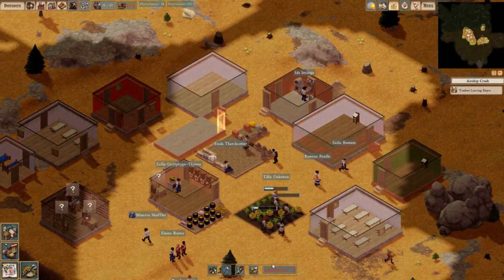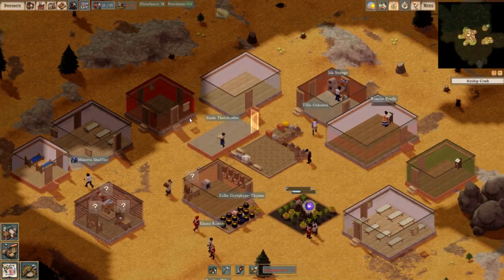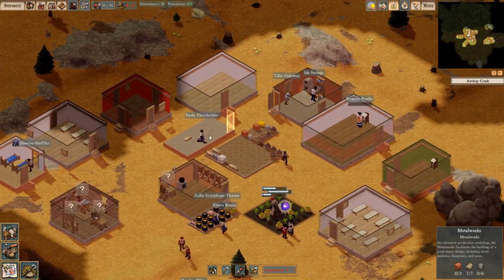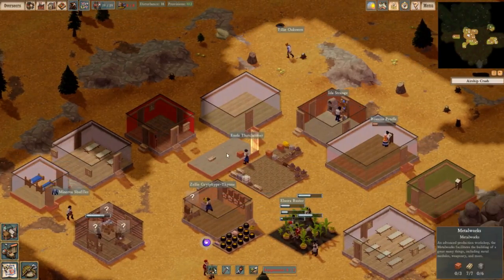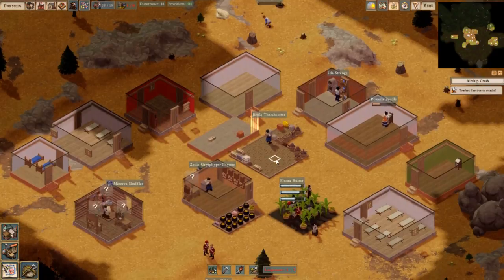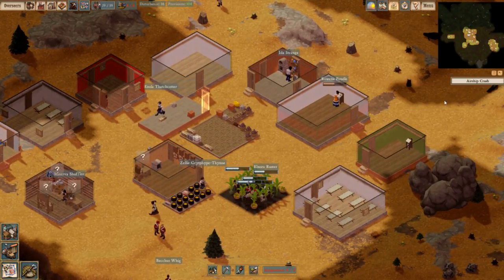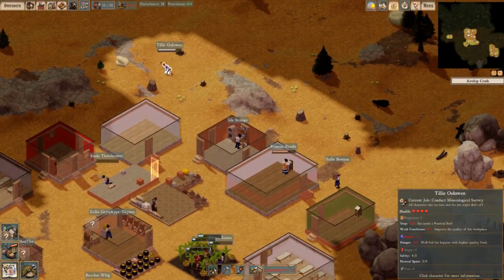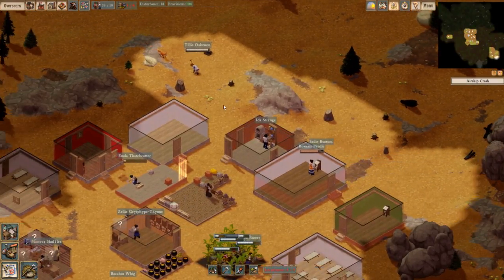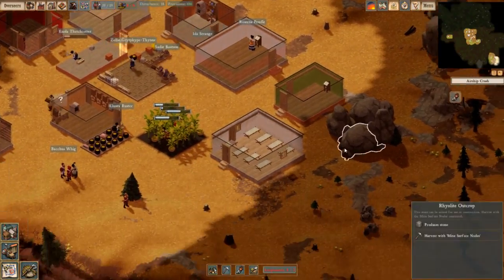We have an airship crash that people are examining right now. We're also just building a metalwork station, so people are getting ready for that. Traitors flee due to attacks — well, we already dealt with that, so it's fine. Someone's no longer maddened, that's fine.